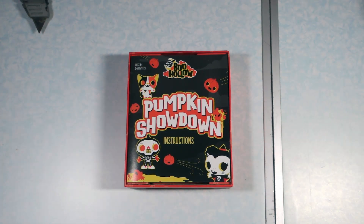'Nina conjures up potions. Scratch makes you a deal. Gabe eats trick-or-treat candy for all of his meals.' This is pretty good. 'Phineas howls at the moon with delight. Newt loves to cook while Zika parties all night. Gathered up in the graveyard of this spooky town, these friends are all ready for Boo Hollow Pumpkin Showdown.'